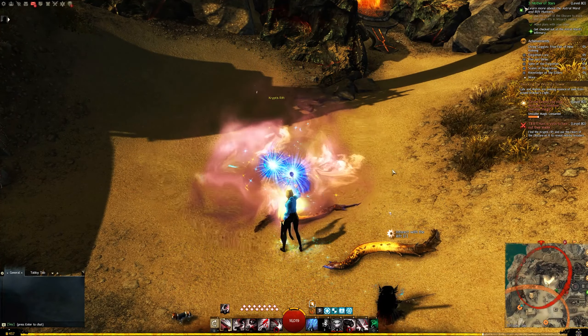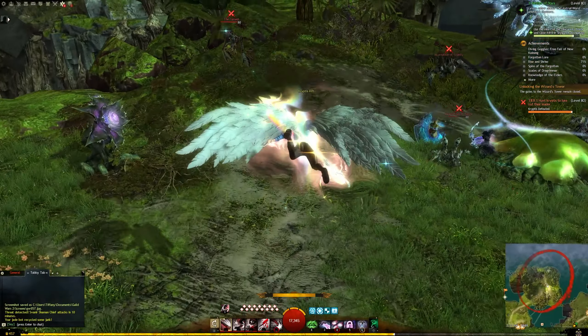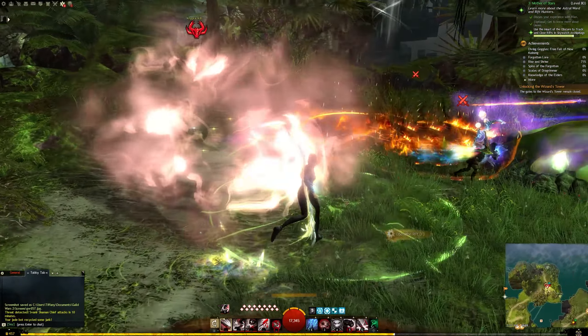Interact with the rift to start the event if another player hasn't already. You will see an event to defeat the cryptus to lure out their leader.